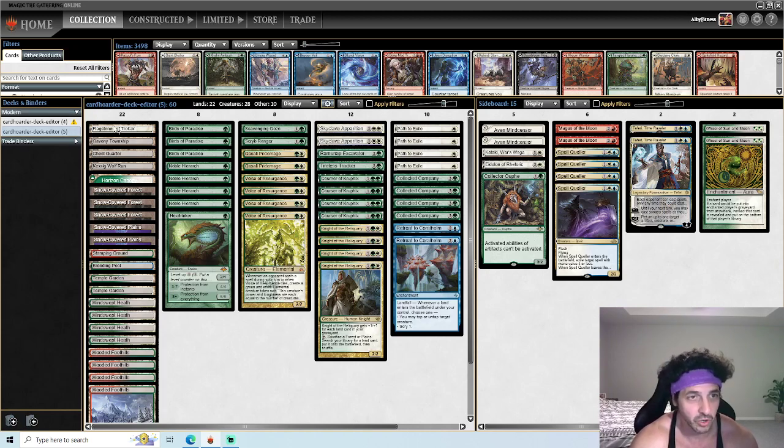Starting with the lands — for utility lands we have Flagstones of Trokair, Gavony Township, Ghost Quarter, Kessig Wolf Run, and Horizon Canopy. Flagstones is here because of a neat interaction: you can fetch out a Flagstones if you have a Ghost Quarter in play, then destroy your own Flagstones, putting two lands in your graveyard and getting two lands onto the battlefield. It's a nice way to pump up your Knight extremely fast. Gavony Township is here because with so many mana dorks, activating it and putting +1/+1 counters on your smaller creatures is very relevant.